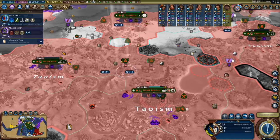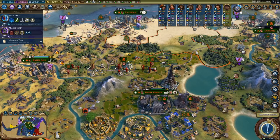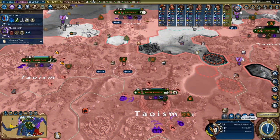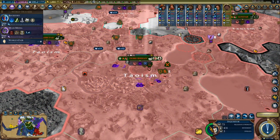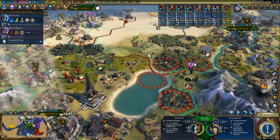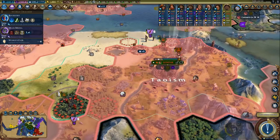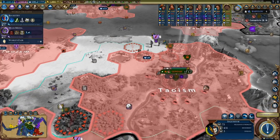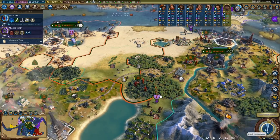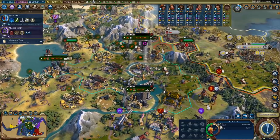I can heal these guys on top of a holy site — let's just do that then. There's yet another inquisitor. I think I can get rid of all of them — that should be doable. And if they send more, I can just hire more inquisitors, no problem. We are about to finish the Eiffel Tower — that will indirectly increase my housing because it improves appeal, and neighborhood districts get more housing when appeal is higher.